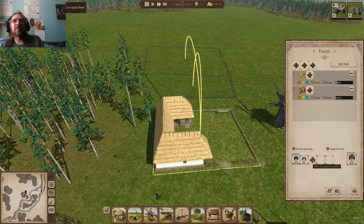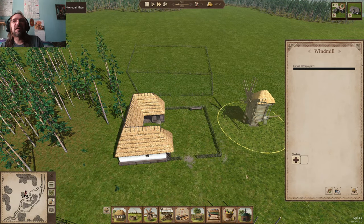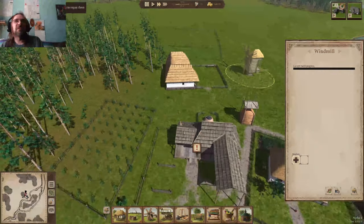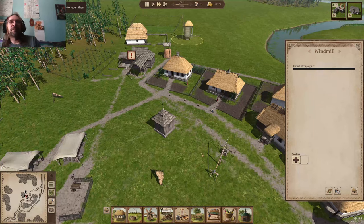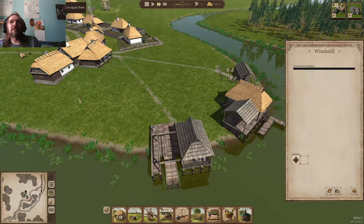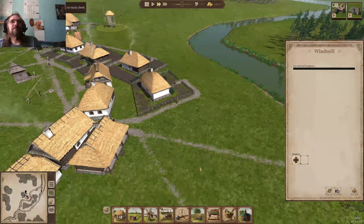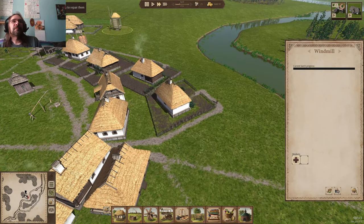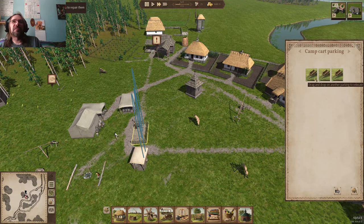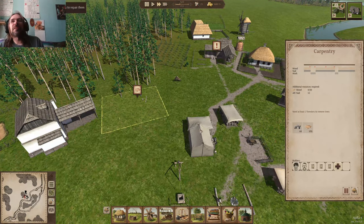Let's just put two on — one for each farm right now. We don't really need anybody in the windmill yet unless we have some wheat. We'll wait until the crops have grown. These guys need to get fishing, but their carts are wearing out too — the axle seals are almost completely worn out. Can we prioritize that? Oh, they're already starting to work on it.